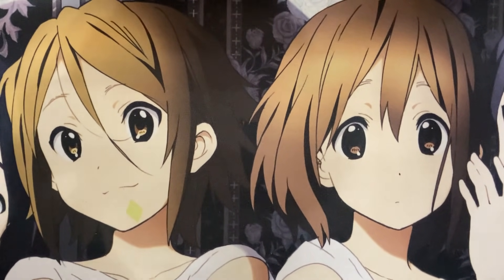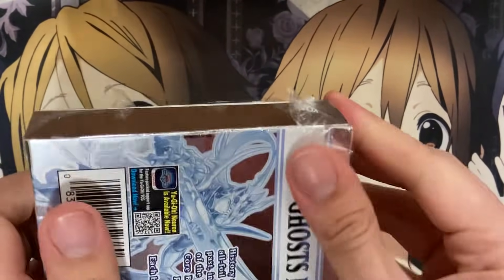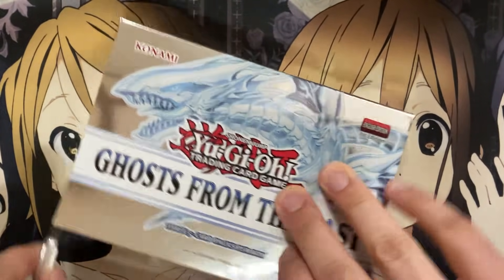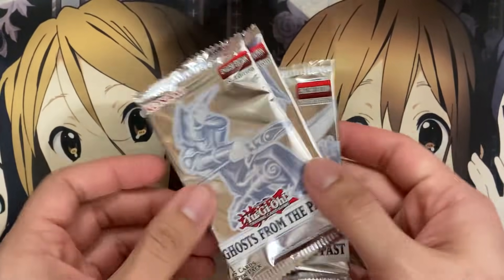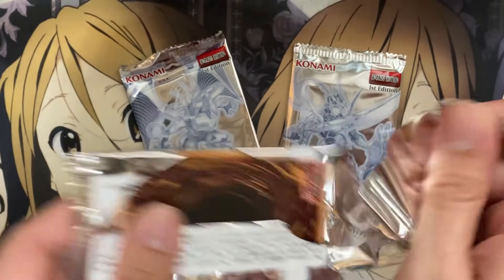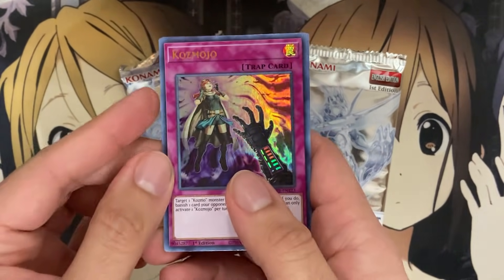I know the Sun Avalons were used by Specter in the Vrains anime, so that's another deck I'm definitely looking forward to building. I'm a big fan of Vrains and all the different decks we got from it — Gouki, Trickstar — and the fact that they made Sun Avalon means there's a good chance we could see Lightning's deck made as well.